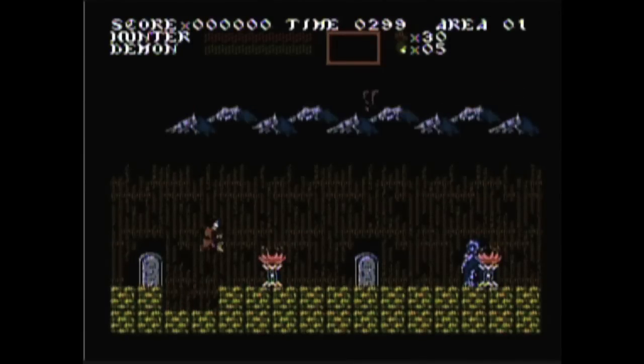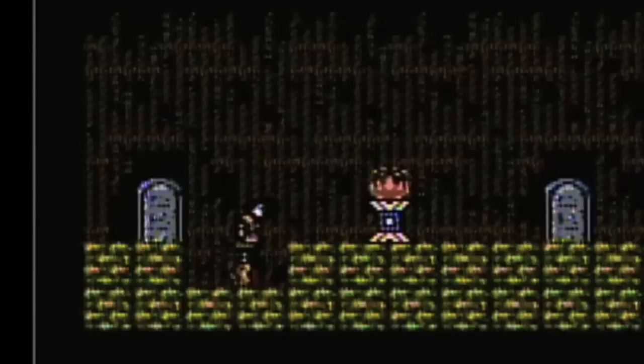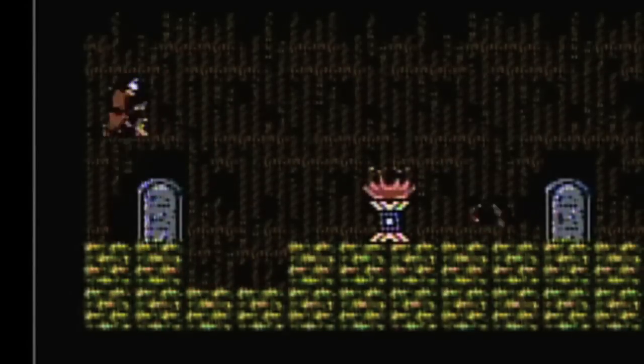Prepare to die. Alright, well it looks just like the first Castlevania game. If you jump over to the left there on top of that gravestone, look what happens — you freaking freak out. It's like a glitch. One minute in, I already found a glitch.